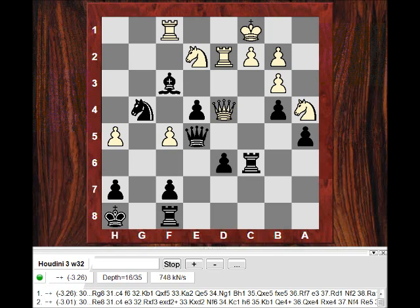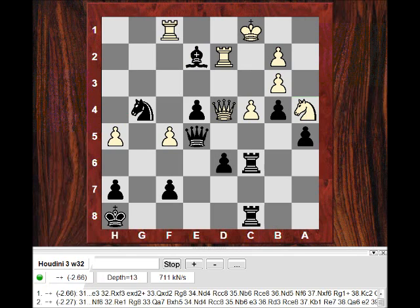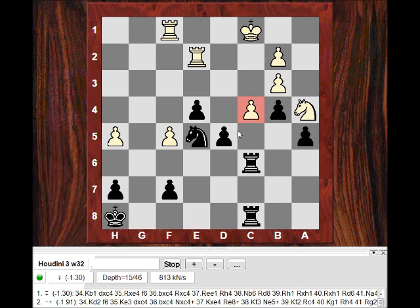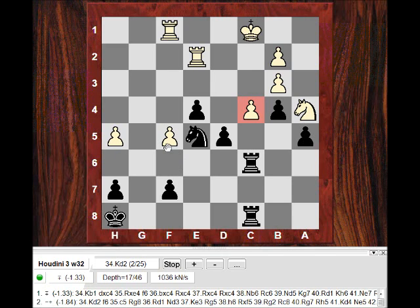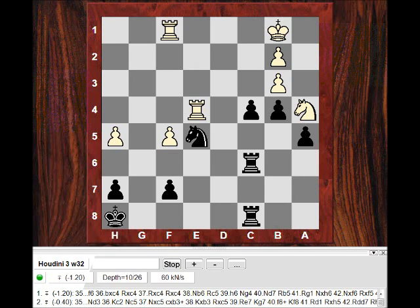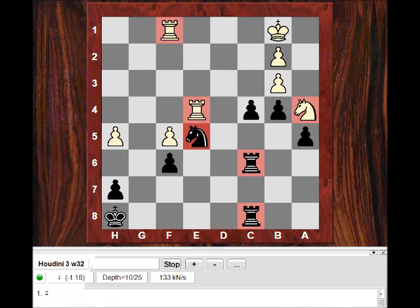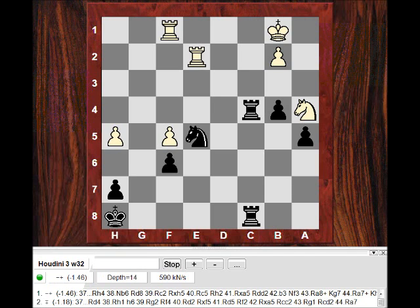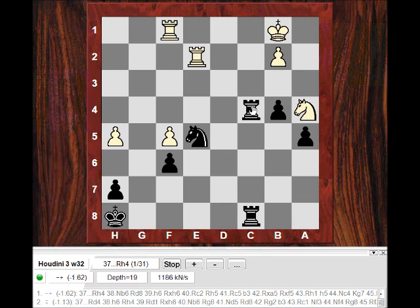Ng4. What else can white do apart from Qd4? Qf4 looks pretty miserable as well. Taking and Re8 — using this passed pawn is pretty dangerous. It doesn't look very pleasant at all. E3 is going to be really dangerous — it's a miserable position, just going downhill. Enough mistakes have already been made for white — for black to simply go into simplification, especially with d5 looking quite powerful. Materially, black is a pawn up. Black takes on c4, white takes — black is still a pawn up after bxc. This two-to-one pawn majority is being held up by a blockading knight, but these pawns are also vulnerable.